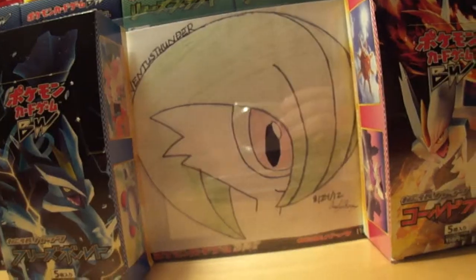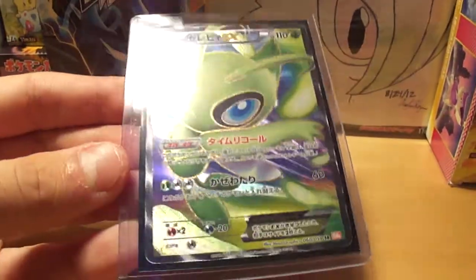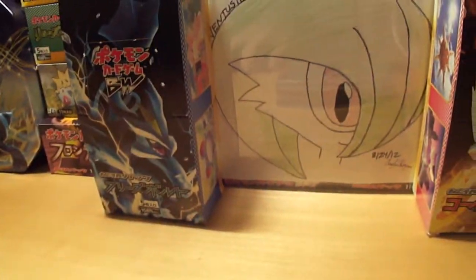The first EX is Celebi. It's going to be very very cheap because it sucks. It's really cute though — here's the full art version. This is actually very cheap in Japanese too; doesn't cost any more than 20 bucks.